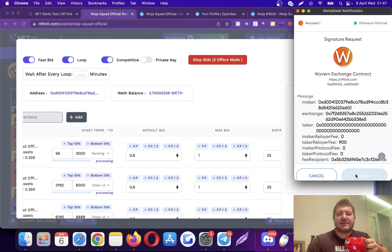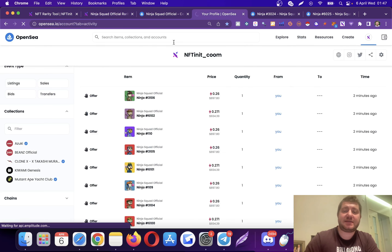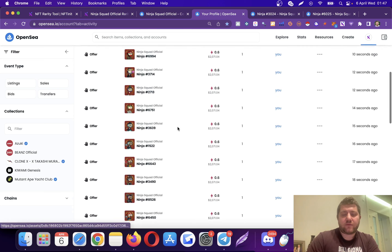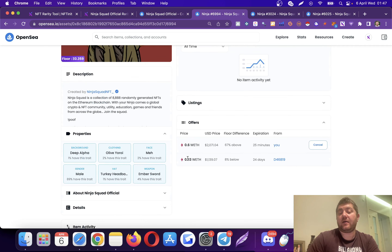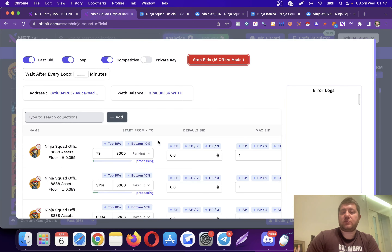Let the system place about 10 to 15 bids. Let's go to OpenSea and verify the system actually placed bids on the correct NFTs. As you can see, all of them have deep alpha traits and I'm the highest bidder. There was only one that was already below my default bid, so the system just placed the default bid. They are all deep alpha — exactly as expected.